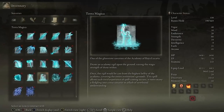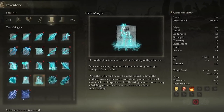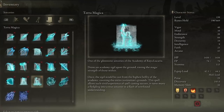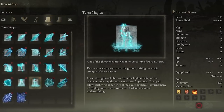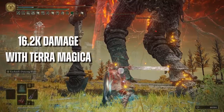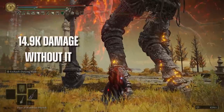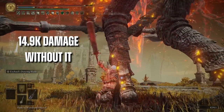Some people will recommend using Terra Magica, which is utter nonsense. Not only is the damage increase it provides negligible, but you are restricting yourself to a small area in the fight, not to mention the hassle of switching items around to cast Terra Magica. Let's not forget that you need to invest a few points in Intelligence to cast it. It's a terrible idea.